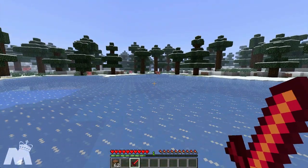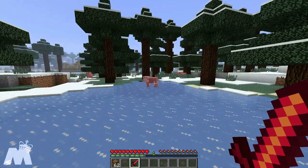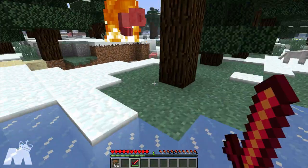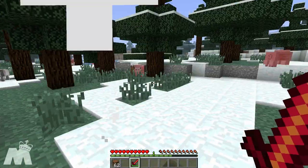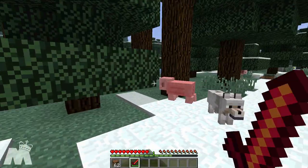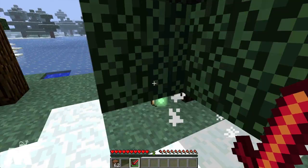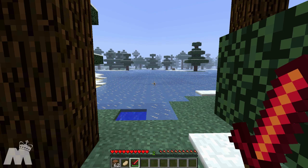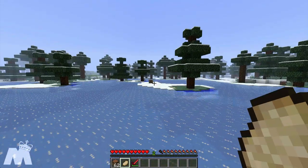If we go over here to one of these piggies, let's see if it catches on fire. Pretty nifty. As you can see, it even drops cooked meat, which is really handy. So that's one thing that you can craft, and we'll get into the other stuff right now.